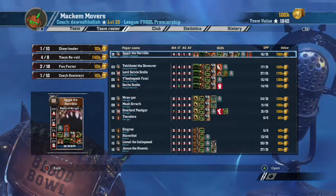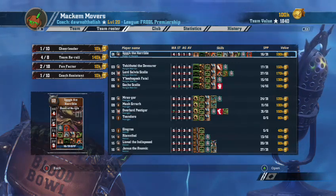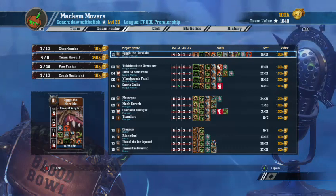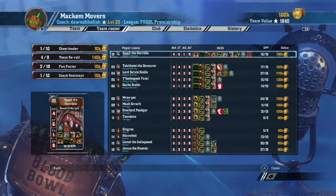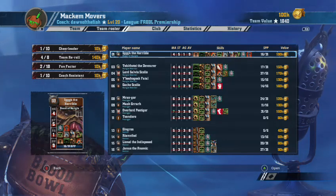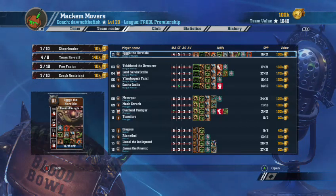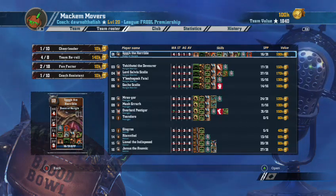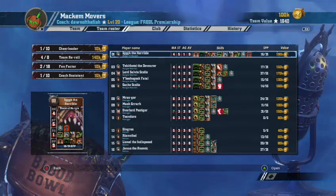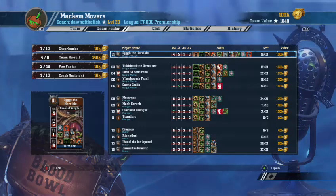I'd give one of them Block and then Tackle. With Nurgle, the weakness is you have one main ball carrier and after that you struggle because you're only allowed four Pestigors. He's gone the other way with three ball handlers. The other thing is this team's got four re-rolls and Leader — that's just unnecessary.